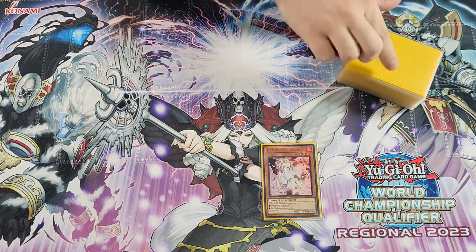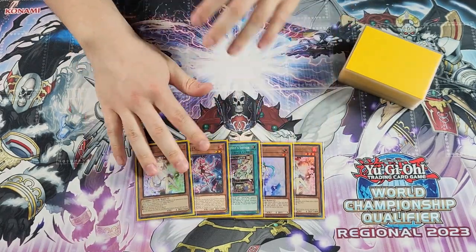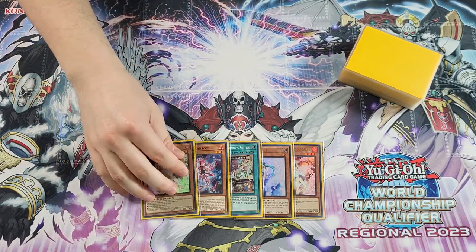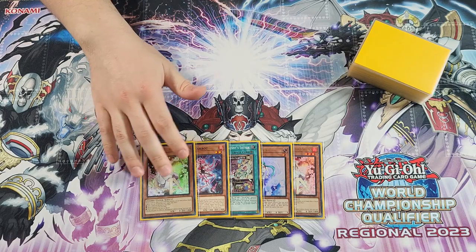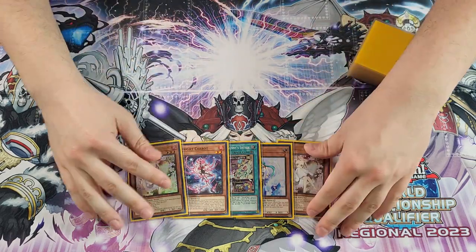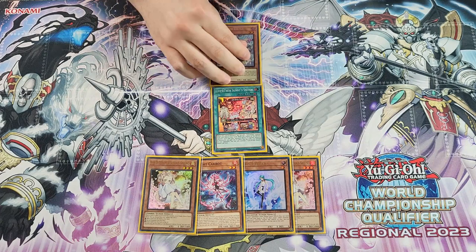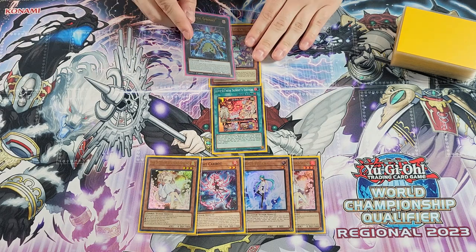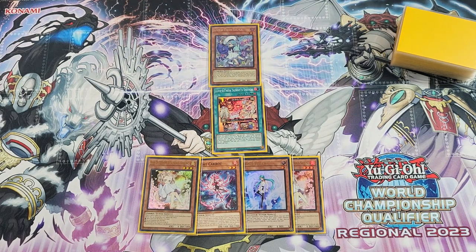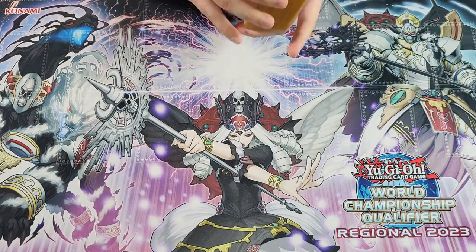We draw: Ash Blossom, Effect Veiler, Sunny Snitch, Carrot, and Ash Blossom. Double Ash feels a little bad, but we do have two hand traps on our opponent's turn and one hand trap for follow-up. Multiple Ash can actually be very good sometimes. We have Sunny Snitch plus Carrot, so the hand is a little weak to hand traps. We go Sunny Snitch to add Lilla, Normal Summon her — if she gets negated, you can still Special Summon Carrot, go for Gigantic, and Special Frost from deck to still do twin combo. You have essentially Starter plus an Extender, but you really hope your Twin goes off so you end your board with Carrot.